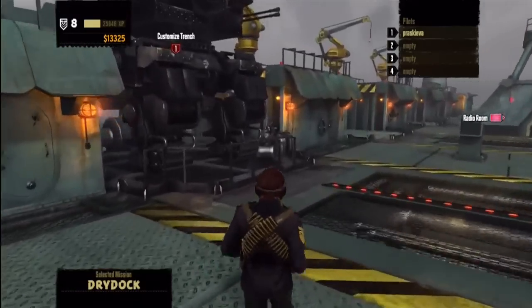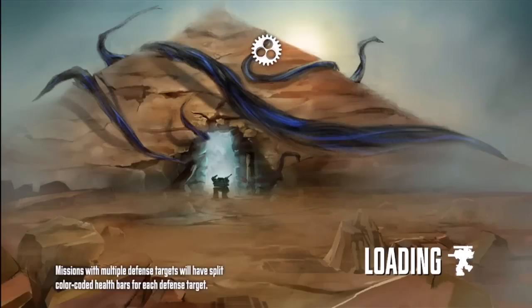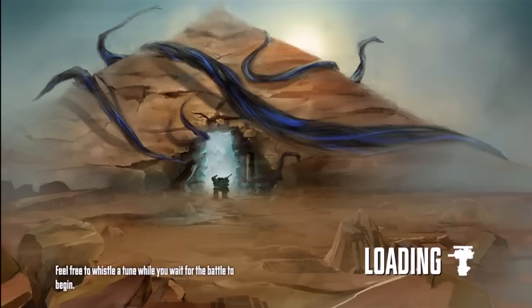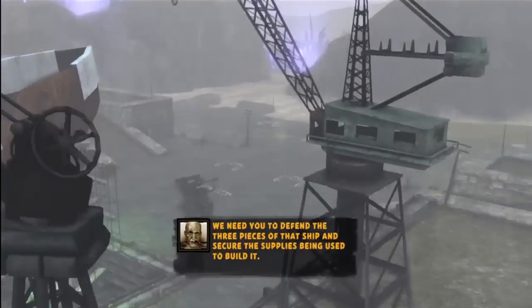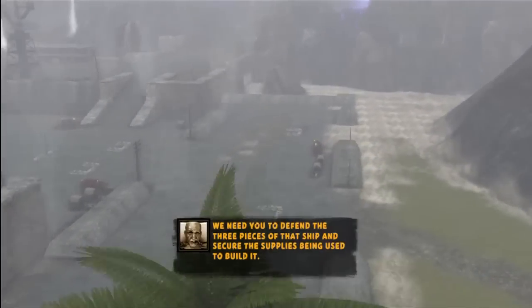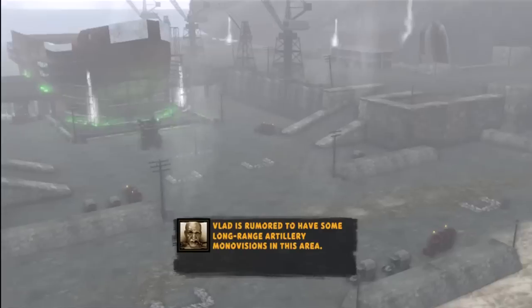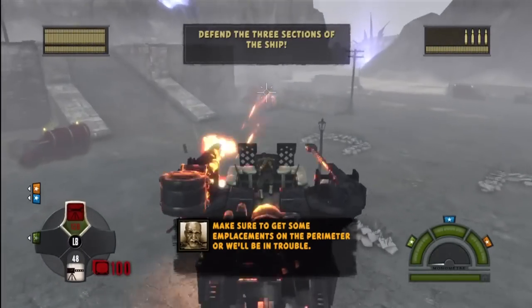Alright, we'll do that as best we can. I've already modified my trench and got the new core we unlocked last time, so hopefully we'll be as prepared as we can be. Flat is rumored to have some long-range artillery mono-fissions in this area — make sure to get some emplacements on the perimeter or we'll be in trouble.